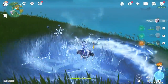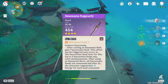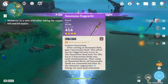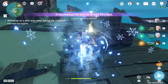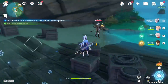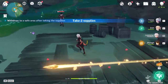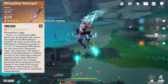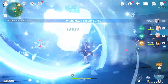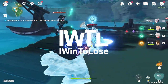Hopefully this video helped you decide what weapon to use for Ayaka. The Amenoma Kageuchi is an amazing weapon for its overworld and domain farming potential, especially at Refinement 5. The Black Cliff is admittedly better for damage, especially with party buffs, though 7–10% more damage doesn't always matter. The Mist Splitter Reforged is a clear winner in terms of damage. What weapon will you be using with Ayaka? Let me know in the comments. I appreciate every single one of you — this is IWent2Lose, signing out.